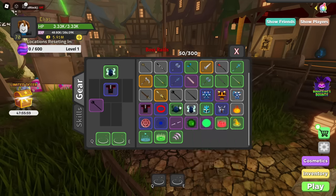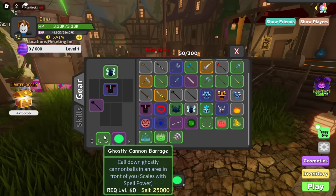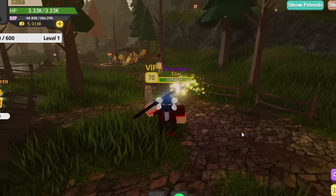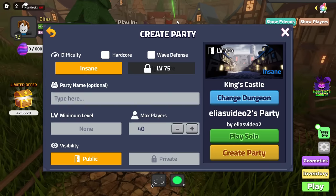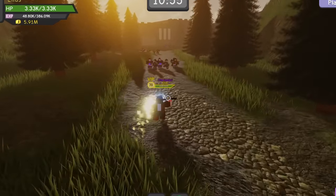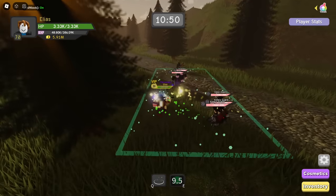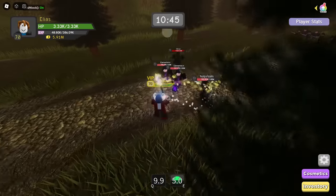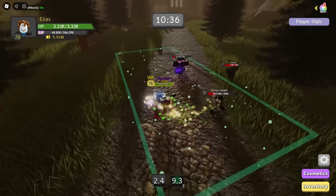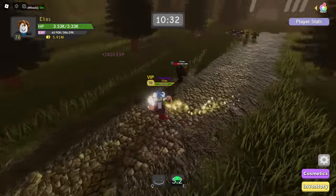I'll equip phantom flames and use ghostly cannon barrage and try pirate island, though I'm not sure how well we'll do because my set is not that good. I'll keep hardcore off for now. Here we are in King's Castle — let's try out phantom flames. It's definitely gonna be better than ghostly cannon barrage, but the issue is my set. I can kill them but it just takes forever.